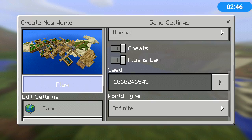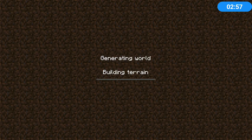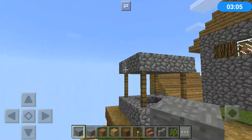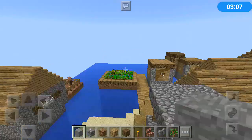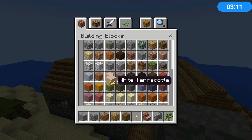All you have to do is go on survival or creative. You should be able to earn Xbox Live achievements if you are signed into Xbox Live. So this is the village — let's load up. OK, we are on PC version.